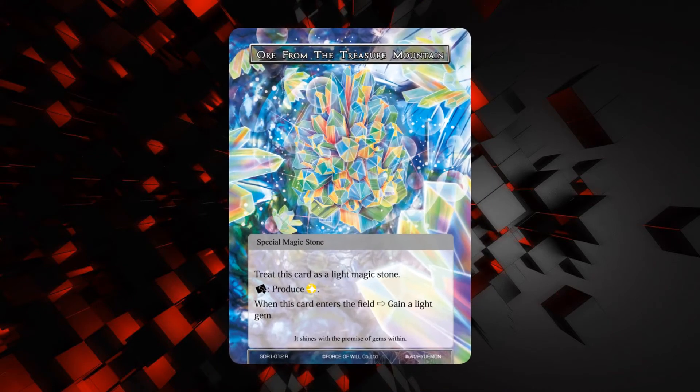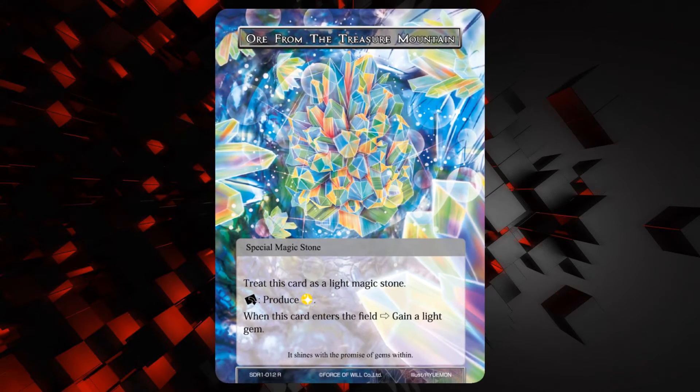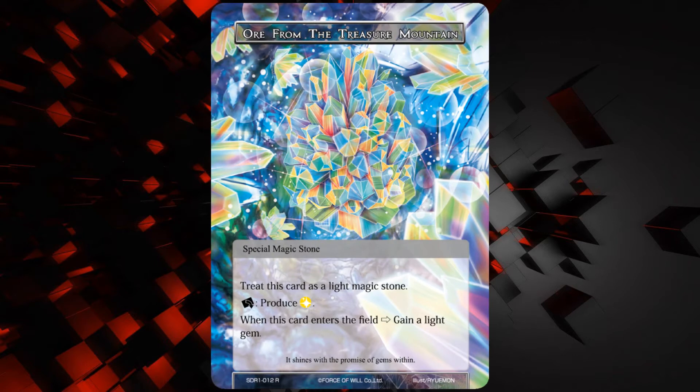Next up we have War from the Treasure Mountain — this is the magic stone. You can treat this as a light magic stone, which I guess is good for resonance abilities. You can rest to produce a light, and when this card enters the field, gain a light gem. Pretty standard. This deck comes with four of each of the cards, so it comes with four of these. I guess it's going to be good for the gem mechanic.